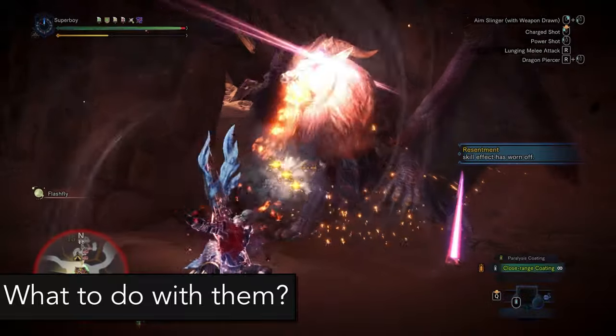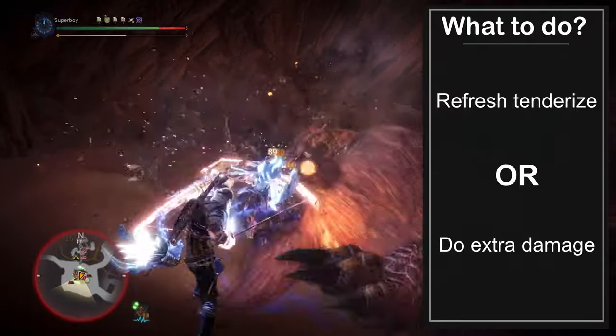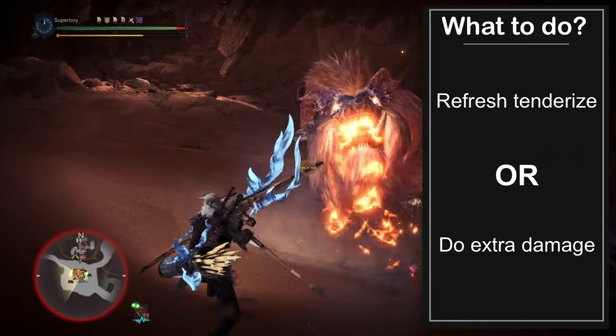So what should we do with those claggers? Well, there are two things you can do: you can use them to refresh the tenderize, or you can use them to do extra damage.